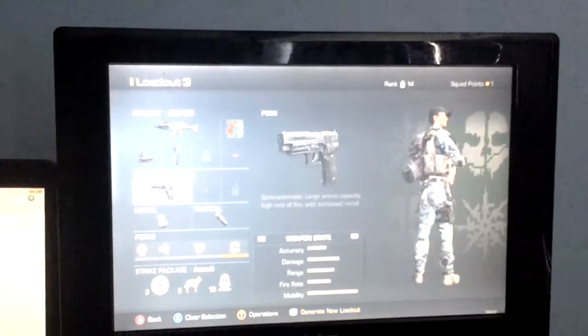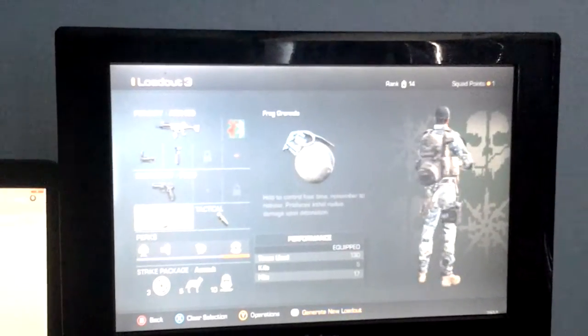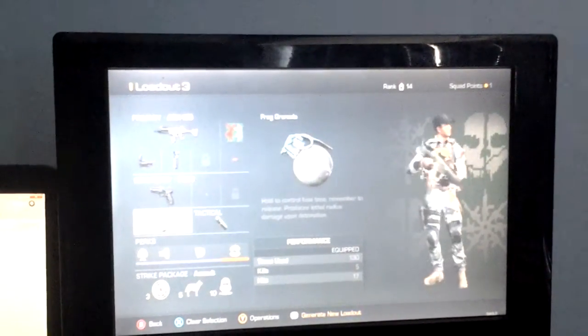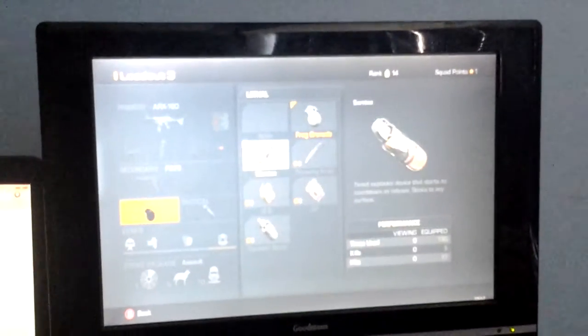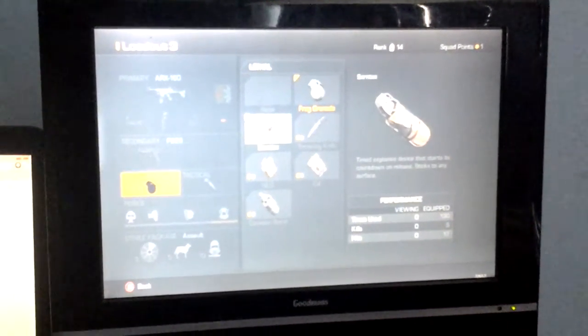We've got the secondary, which is a P226 handgun. As a lethal, we've got a frag grenade — if you're new to the game, I'd use a Semtex because they stick and you have a bigger chance of killing someone.